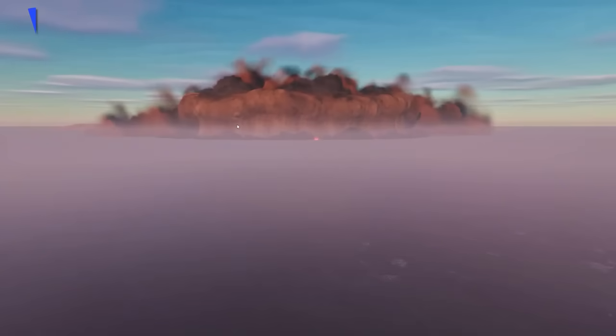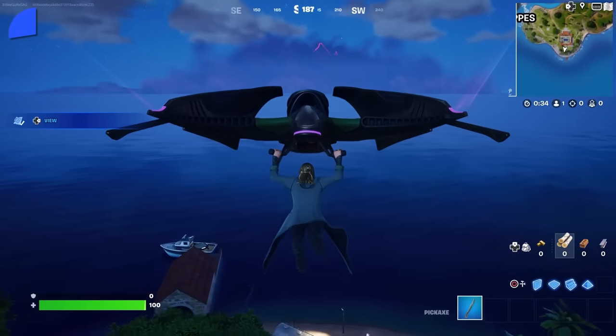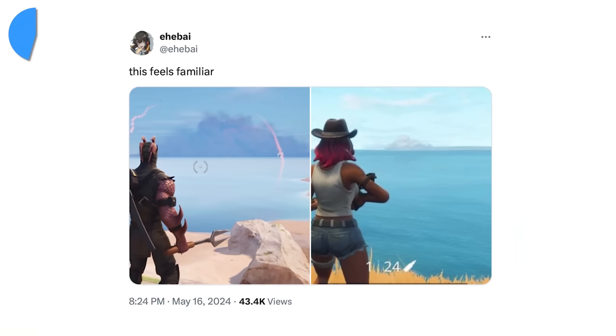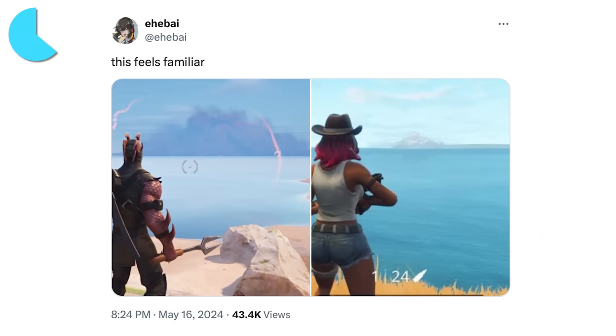Something else very similar is the sandstorm event matching something we've seen in the past. Fans couldn't help but notice that when the sandstorm appeared on the map's horizon, it looked extremely familiar — the same thing happened in Chapter 1 when we all watched the snowstorm with the iceberg slowly make its way to the island.